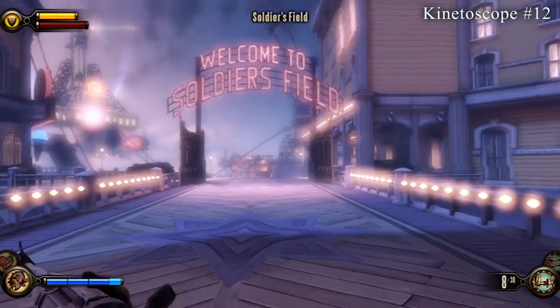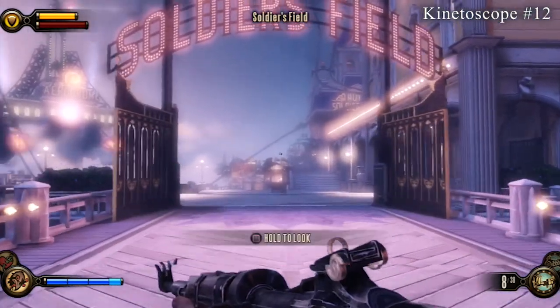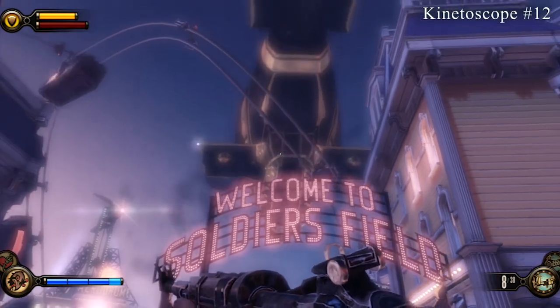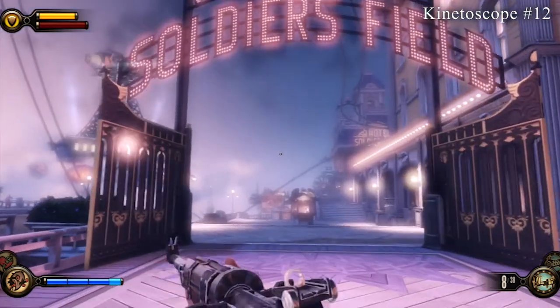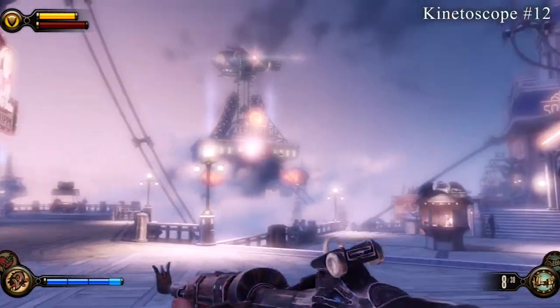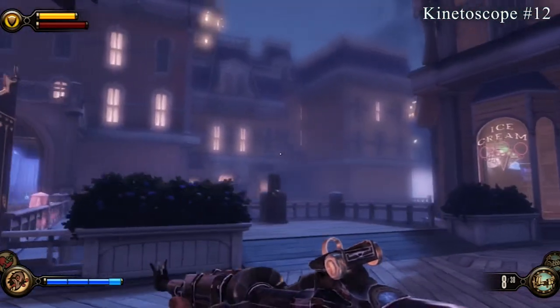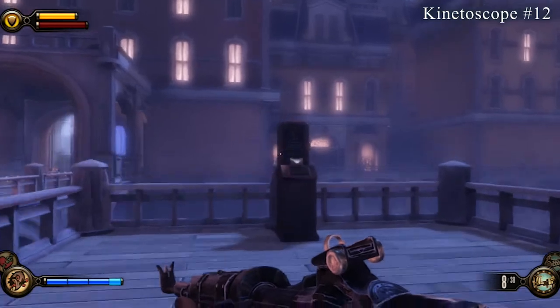The next two collectibles are also really close together. Come out of the building and you'll see this gate — you'll see the airship go by above you. I left it in because I'm going to use this gate as a reference for a lot of the collectibles later. When you go through and look to your left, you'll see an ice cream shop, and to the left of it you'll find the first collectible in this area.